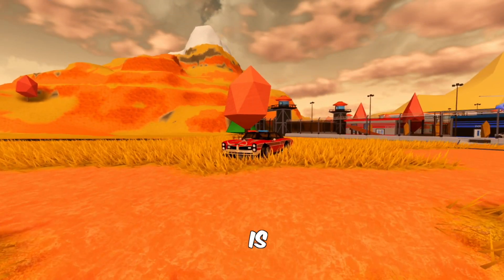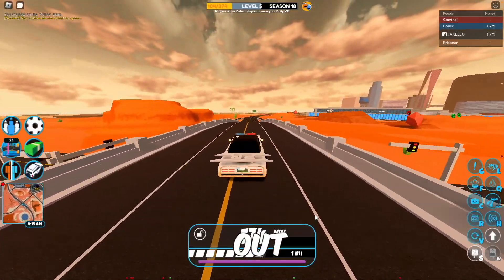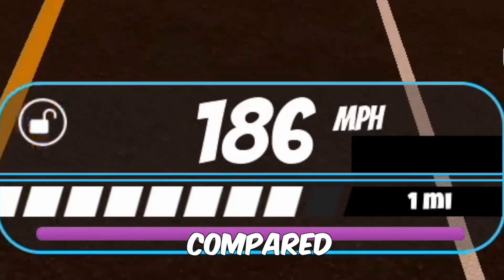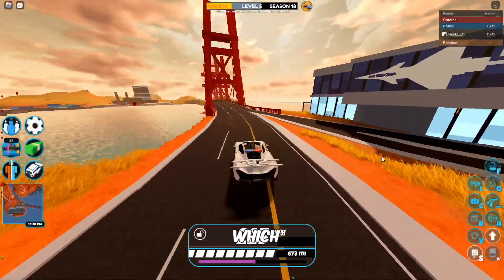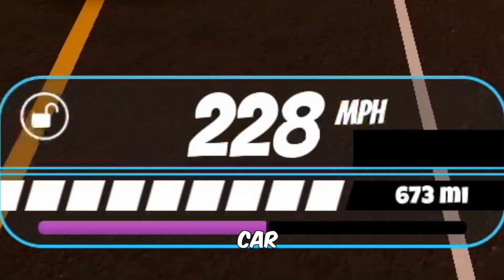And we got it. This is it — the new level 10 prize. So how fast is it? Well, it maxes out at around 180, and compared to last season's Power 1, which maxes out at around 230, it looks like this seasonal car is slower.